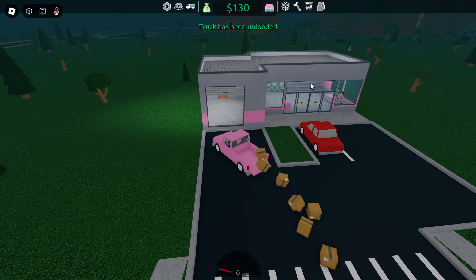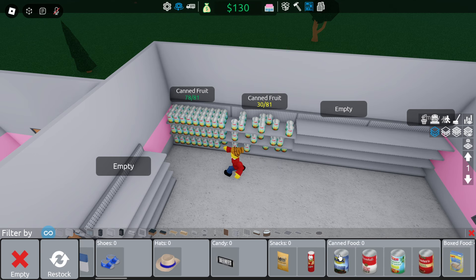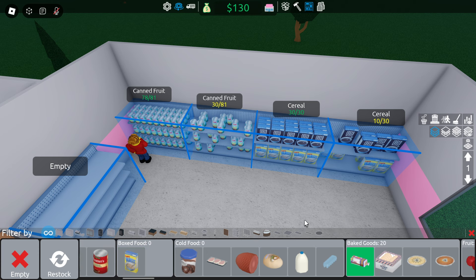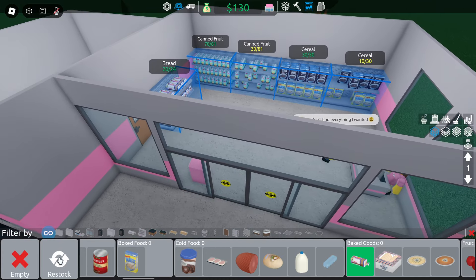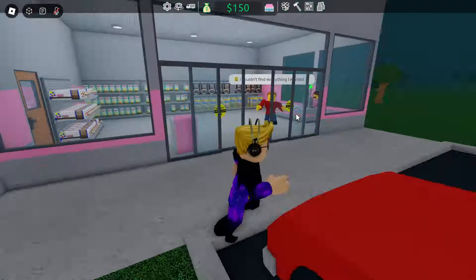Unload the truck. We need to go in and stock shelves. Select boxed food — there we go — and then over there as well. We got some baked goods, which can go on that one. There we go. I can't find everything I want... well, we stocked our shelves. Perfect.